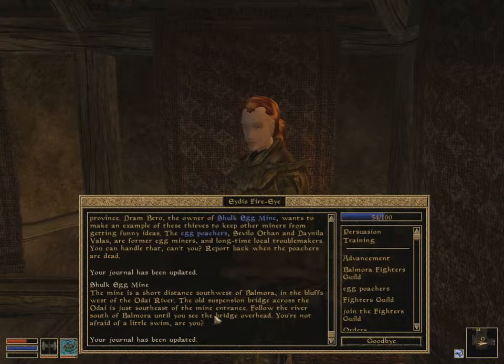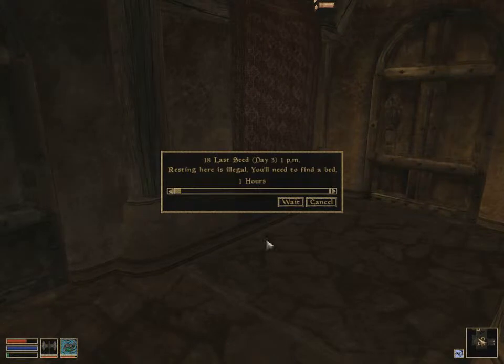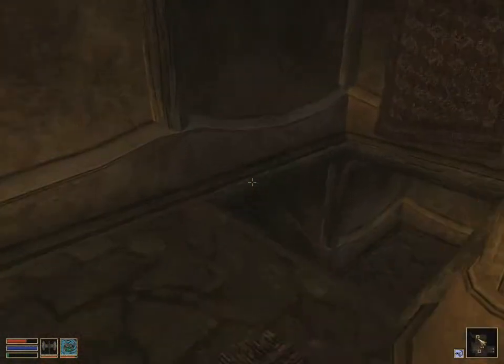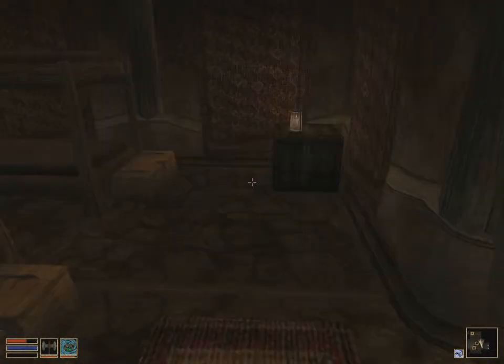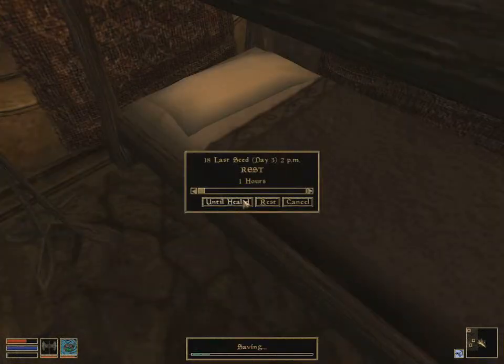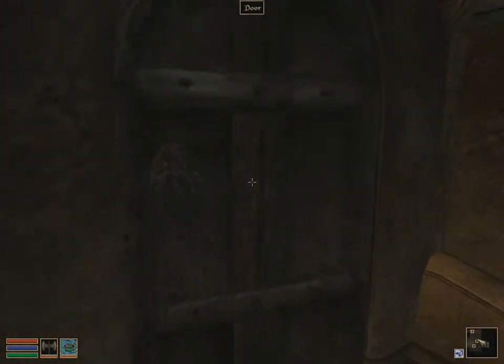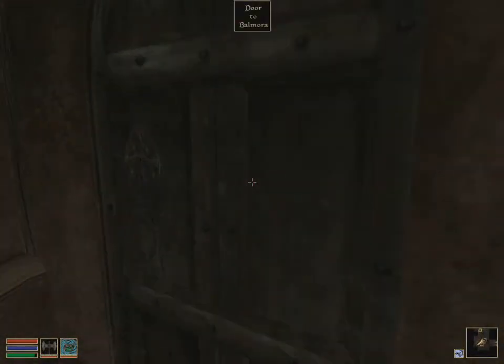'The mine is a short distance southwest of Balmora in the bluffs west of the Odohai River. The old suspension bridge across the Odohai is just southeast of the mine entrance — follow the river south of Balmora until you see the bridge overhead. You're not afraid of a little swim?' Okay, southwest of Balmora. Let me quickly save. I'll heal in here — sometimes you get attacked at night. Okay, going after these egg poachers.